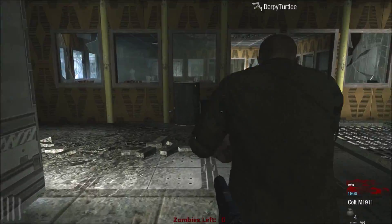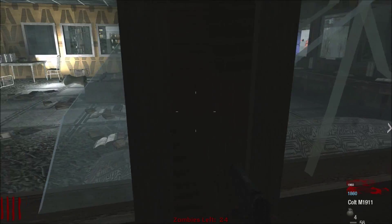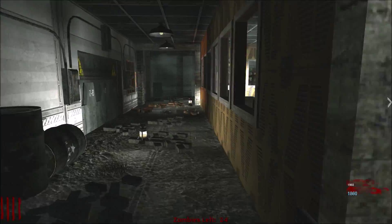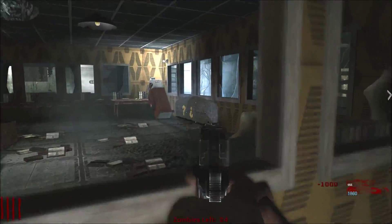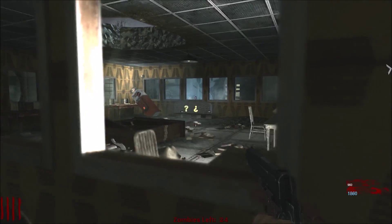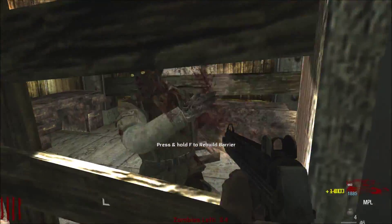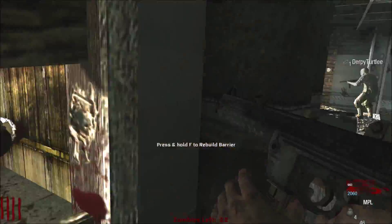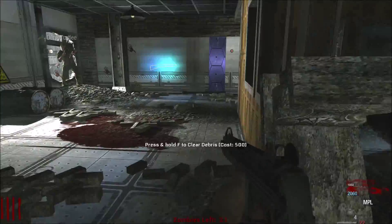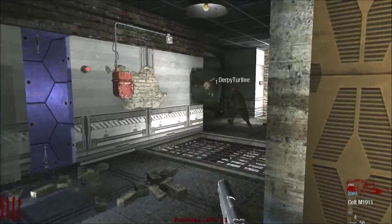One player spots an openable door. They see the mystery box. After spinning it, one player gets the double-barrelled shotgun and is delighted, wishing they'd seen it earlier.